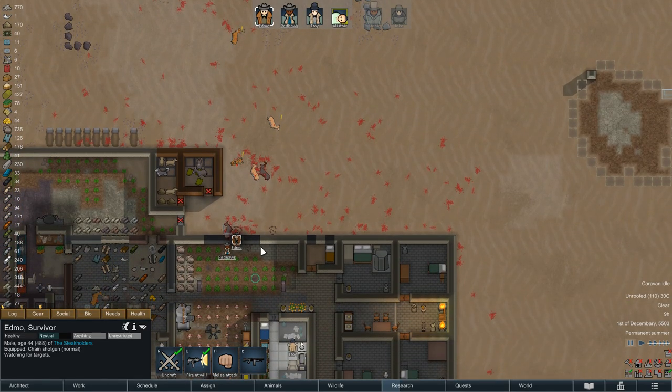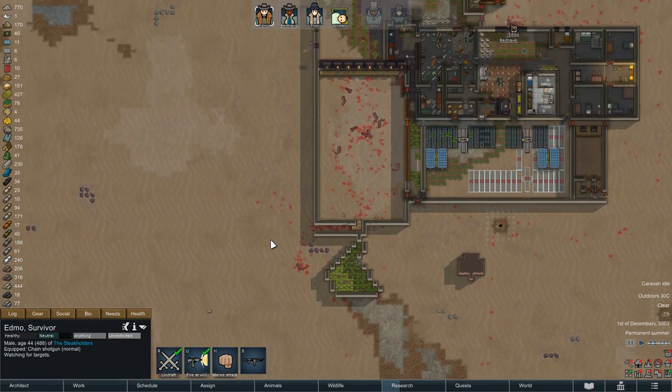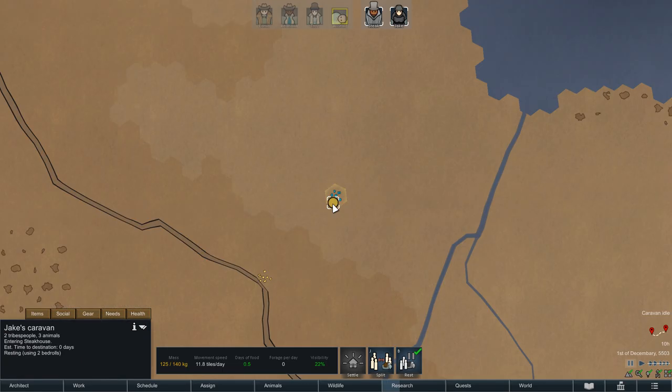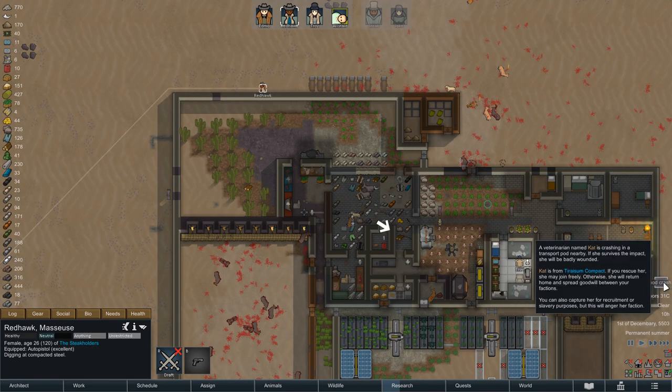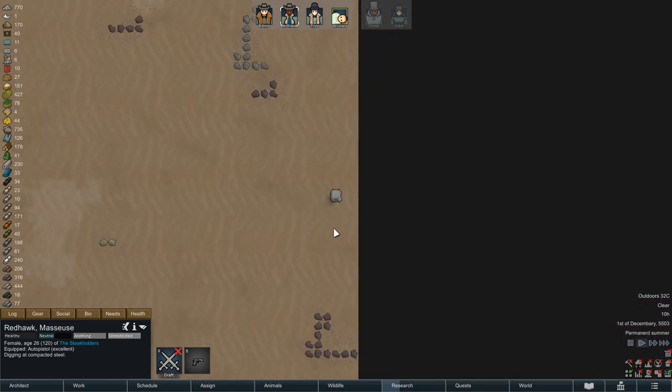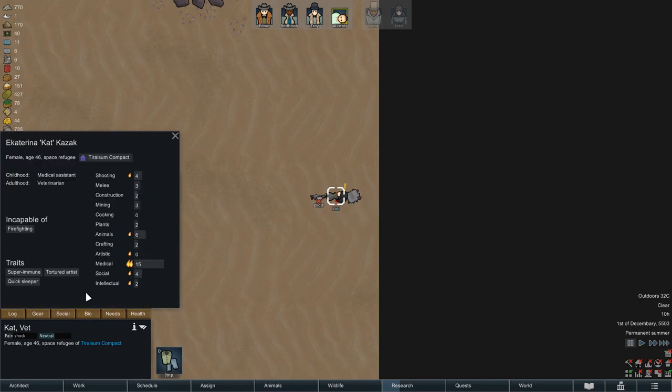And there we go - that was the last deer. Our colony is finally safe again; we should be able to harvest at least some meat from the corpses and Jake and Steak can also finally return. Before we see them back though, we have a transport pod crash to report. Inside we find a smoke launcher that we will definitely grab, as well as a colonist who looks pretty useful - a dedicated doctor who can do some artwork, animal handling, or research on the side, all without any horrible traits.